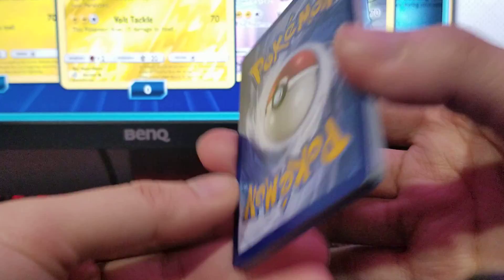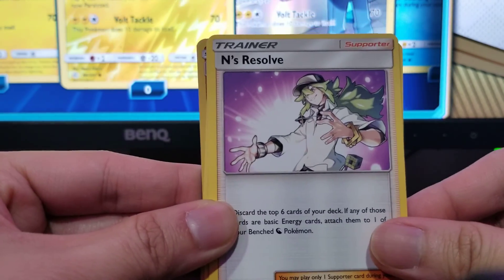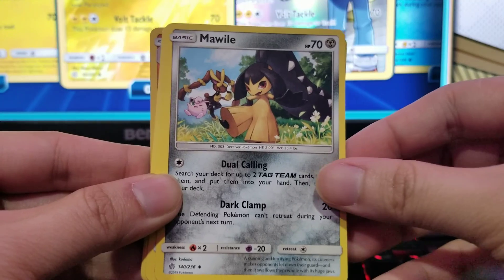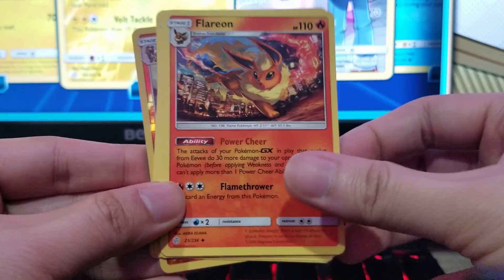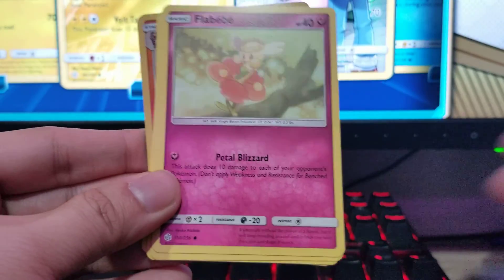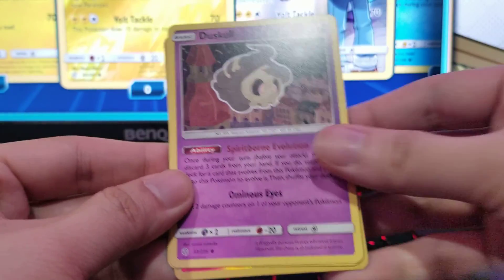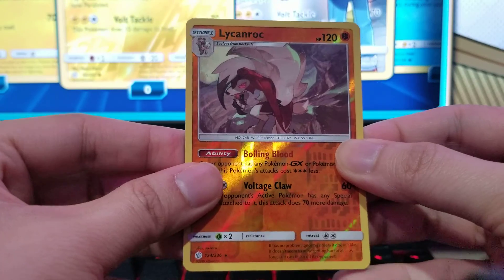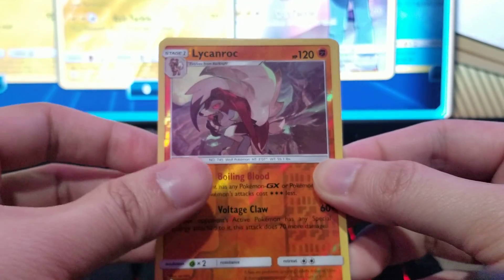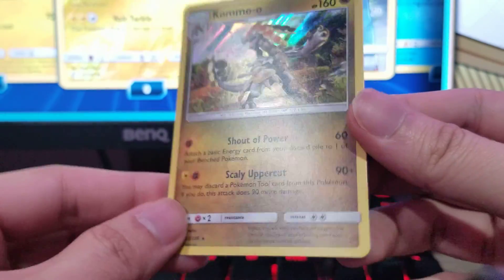Please comment in the chat if you know what the codes mean. We got Fighting Energy, Jigglypuff, Mawile, Flareon — look at that, Flareon! Not too bad. Trapinch, Flabébé, Tangela, Duskull, Temple of Sinnoh, Lycanroc. Look at that art! And the final one — Comfey!